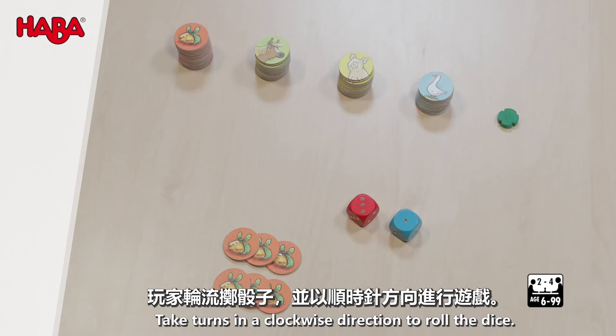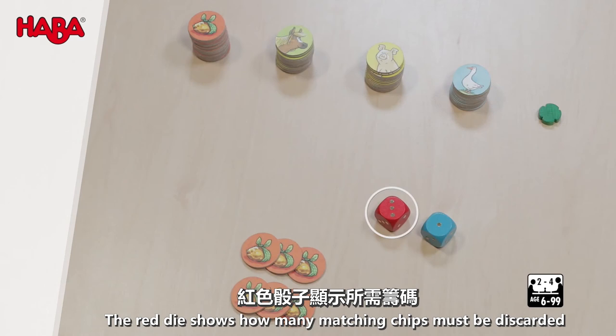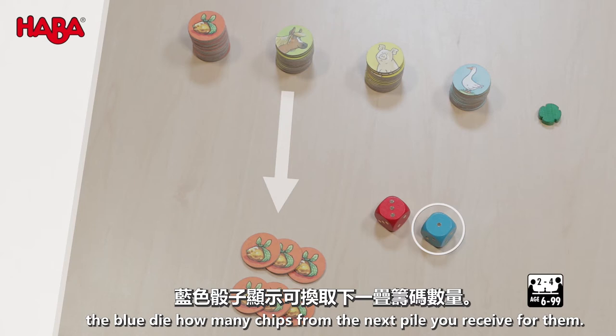Take turns in a clockwise direction to roll the dice. The red die shows how many matching chips must be discarded. The blue die shows how many chips from the next pile you receive for them.